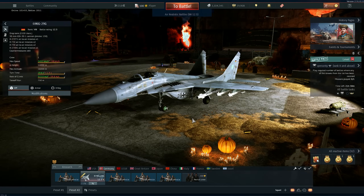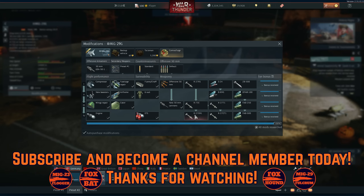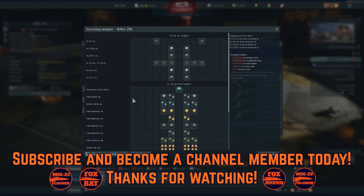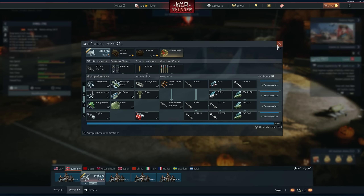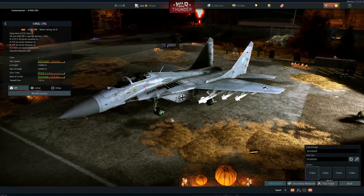New top-tier aircraft for Germany is of course the MiG-29G. Let's show the differences — remember the payloads are the same as the normal 9-13 and 9-12A, with the addition of the R-27ET and the R-73.